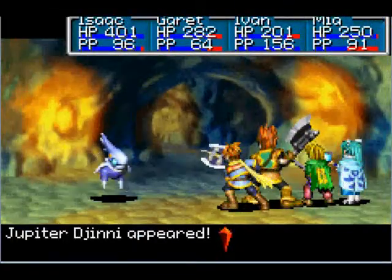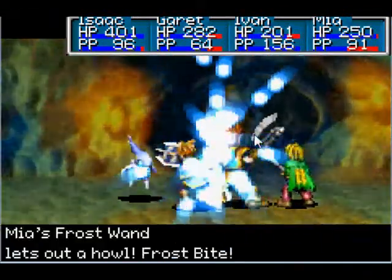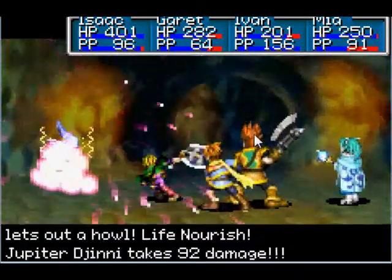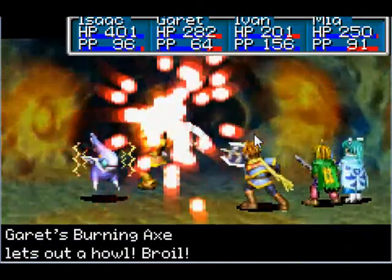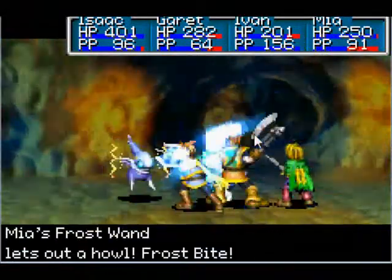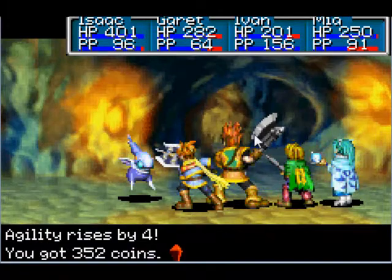And he fights us! Be right back. Okay, I'm back. This is a Jupiter Djinn. We're going to want to take him out before he runs, as always. But since he's stunned, this should be pretty easy to do. Just keep attacking. And just like that, he's down in two turns.